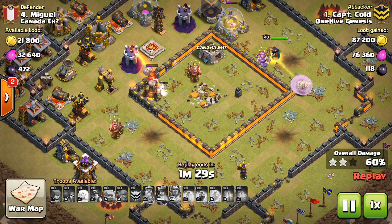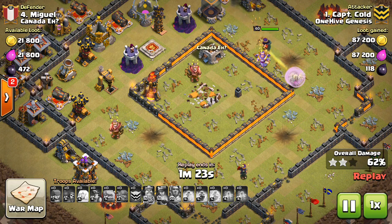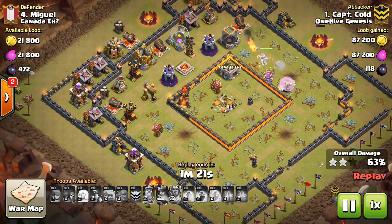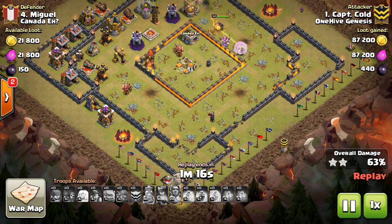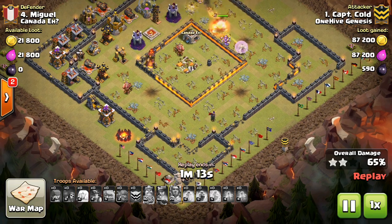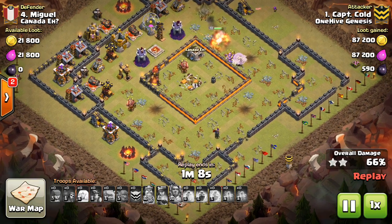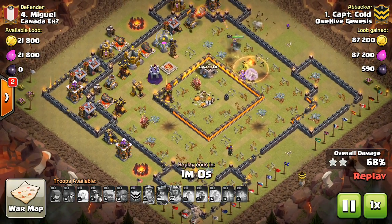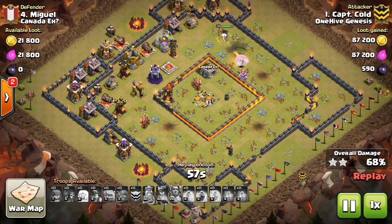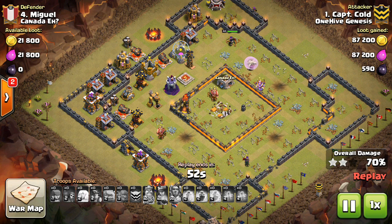Even despite all the spells and miners he had for the core, it still doesn't get that last Inferno tower taken out. So I think the overall plan of creating a funnel at the bottom with the King and some bowlers and the Queen on the right side with the Queen Walk was good, but maybe some Valks would have been better. Especially the Warden can help with the Valks too — that's very powerful. The Valks move so quickly; the three or four seconds the Warden gives them — the invincibility — the Valks can get a lot done without taking any damage. The miners just don't move through the base quick enough.